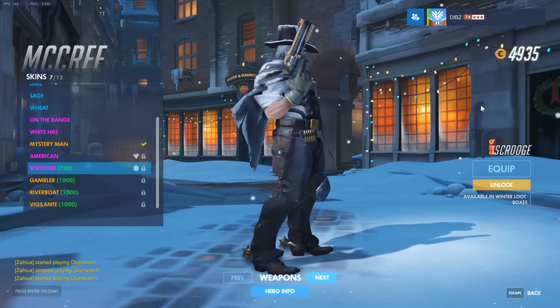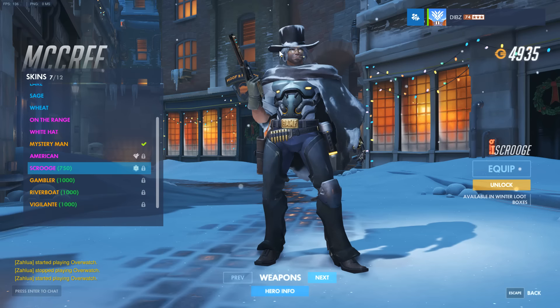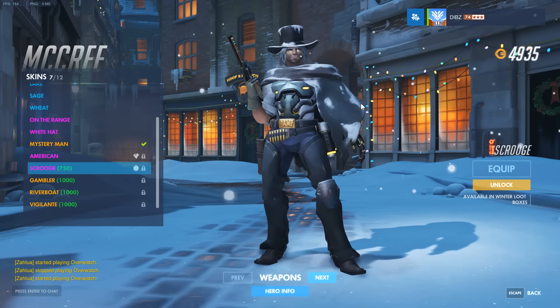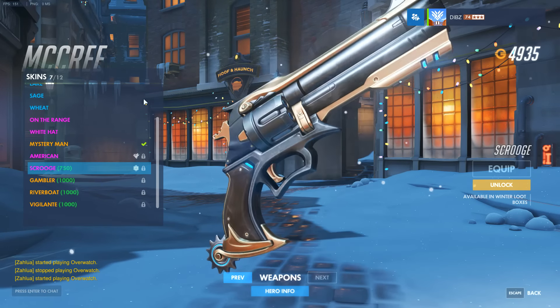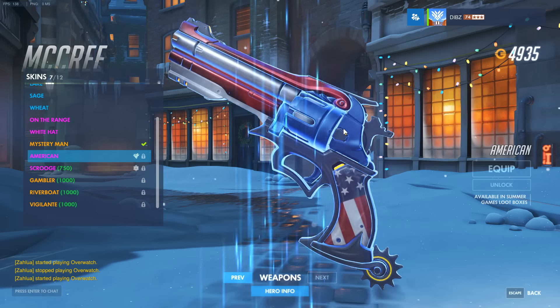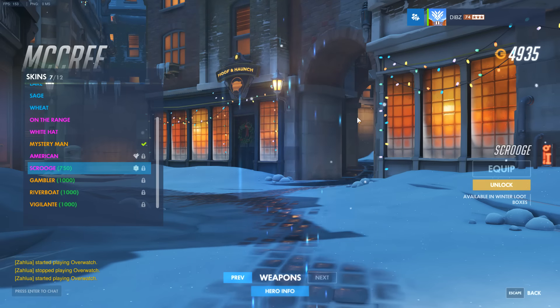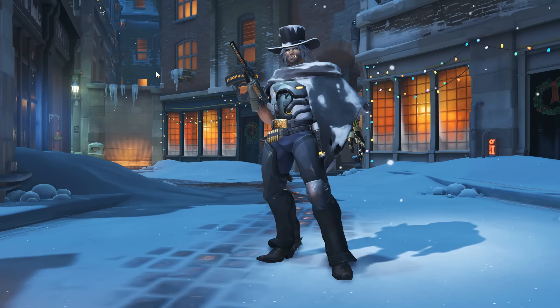Lastly we have the McCree skin called Scrooge — he is literally the Scrooge, an old man with a pistol. You better not mess with him. His gun layout is like the epic American one. Alright, so that's about it for all of these skins.